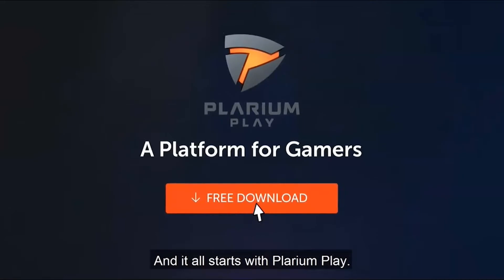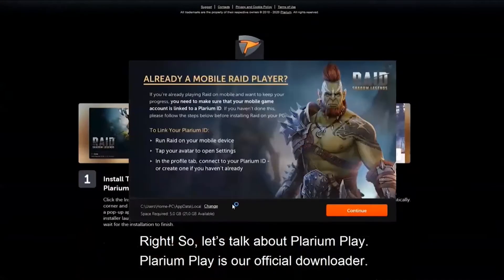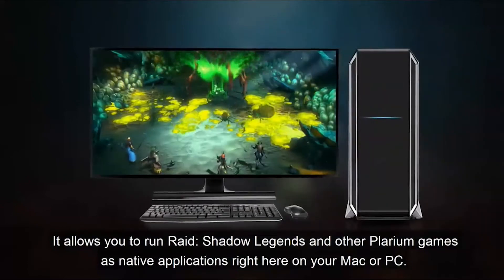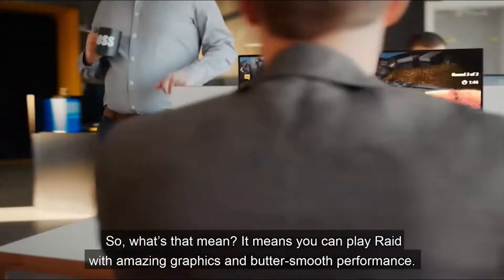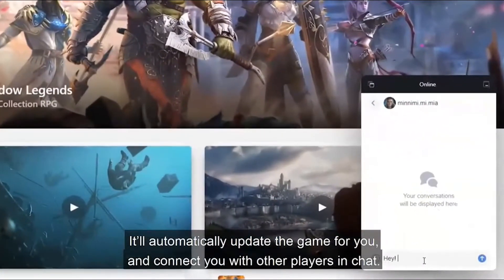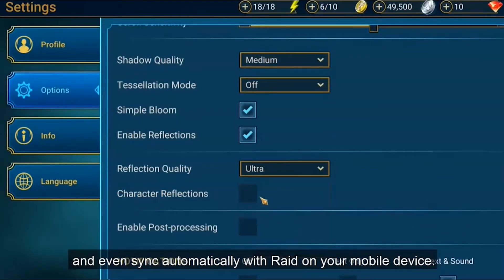And it all starts with Plarium Play. So let's talk about Plarium Play — it's our official downloader. It allows you to run Raid Shadow Legends and other Plarium games as native applications right here on your Mac or PC. That means you can play Raid with amazing graphics and butter-smooth performance. It'll automatically update the game for you and connect you with other players in chat. It also lets you customize your game's graphics, performance, and even sync automatically with Raid on your mobile device.